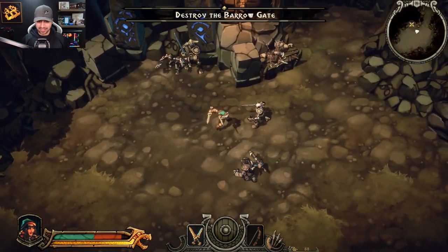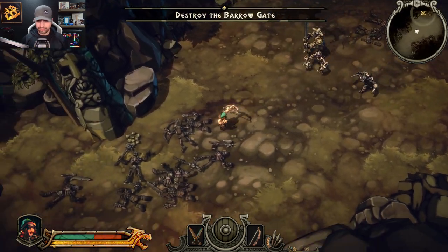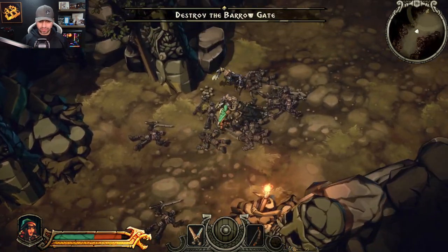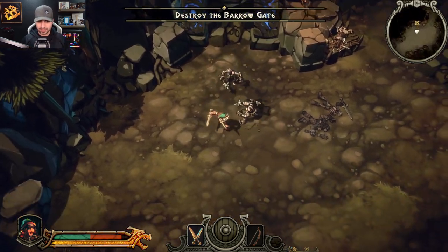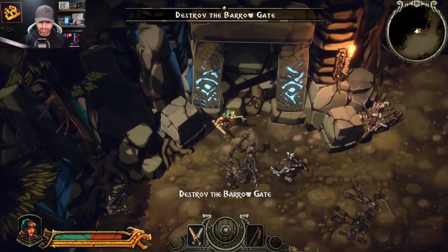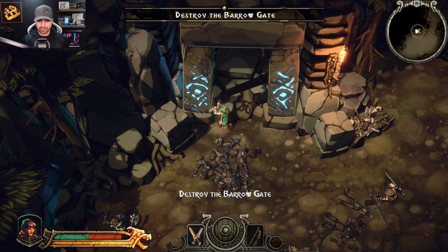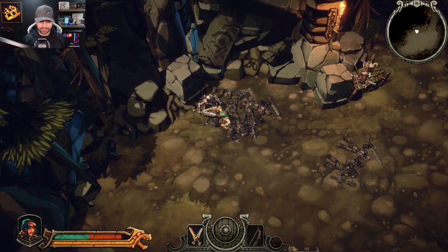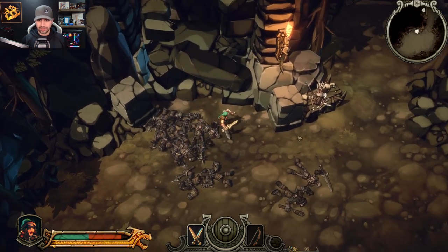Every once in a while it does kind of feel like a hack and slash where I can just go in and tear things up. A double attacker! And we are out of arrows. Let's see what we got. Destroy the gate. I'm guessing these enemies are not going to stop coming. Got it.